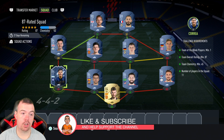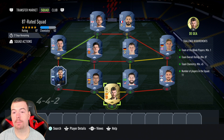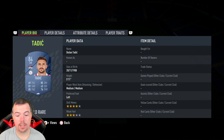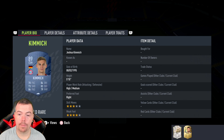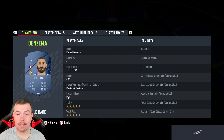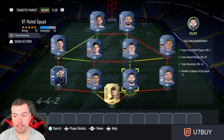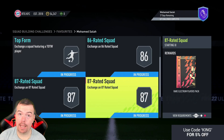The second 87-rated SBC also requires a TOTW card — I've put in Correa, a cheap 84-rated TOTW at 11k. Team rating 87, team chemistry 45, we're on 52. No position changes, loyalty, 11 players in squad. A mixture of La Liga, Premier League, Bundesliga, plus Tadic as the cheapest 84-rated card at 2.5k. Key prices: Kimmich 39k, Kroos 29k, Benzema 39.5k, Harry Kane 49.5k. Total is 184.4k — more expensive than the other 87 due to the TOTW card. You get a rare electrum players pack, a 30k pack.